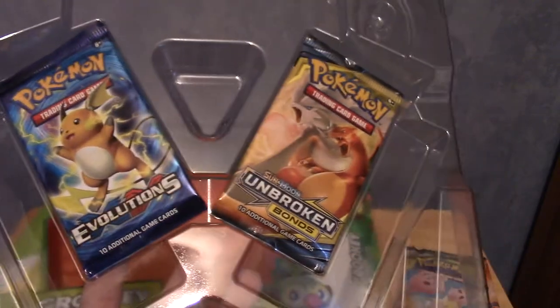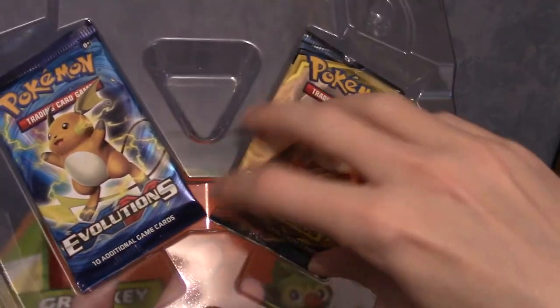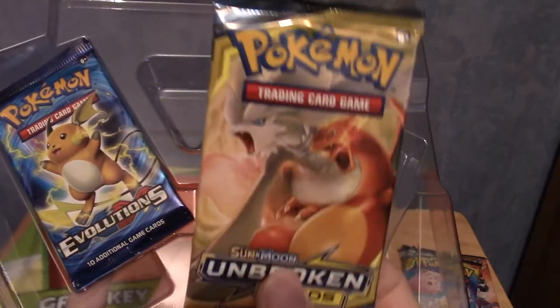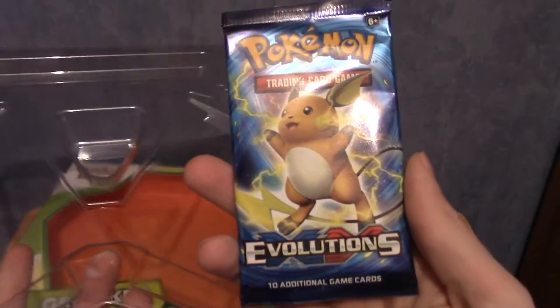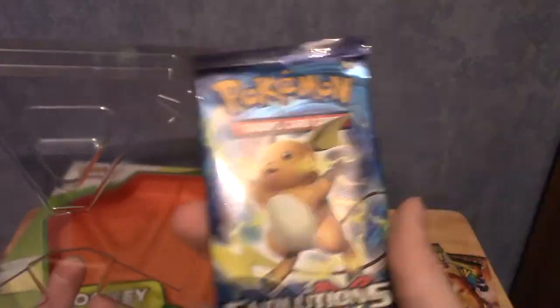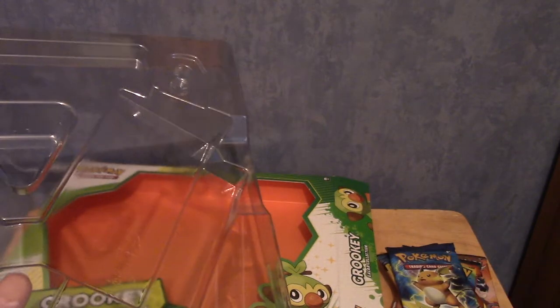I'm back — I've charged my camera. As mentioned, there is also an Unbroken Bonds pack, which is a set I've not opened many cards from, so I'm quite excited. And Evolutions, which I'm presuming they're just trying to get rid of, because this is an old set and I think I've got most of the cards from it apart from some EXs and Mega EXs. Also, there's a V logo here, which is appropriate because they're V cards now.